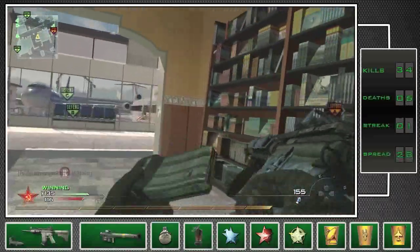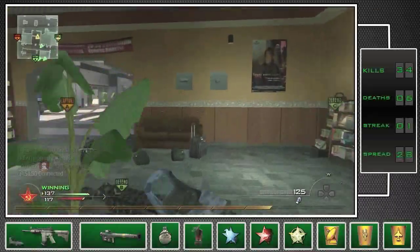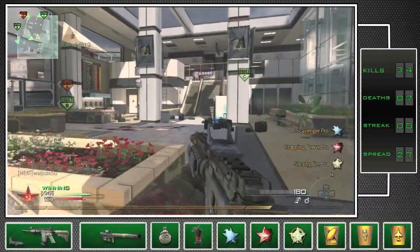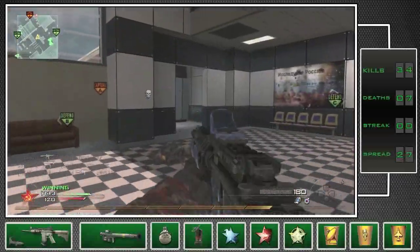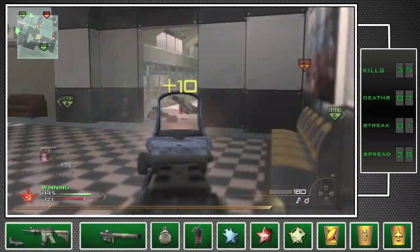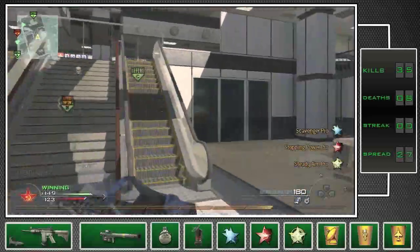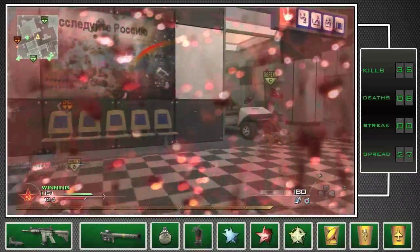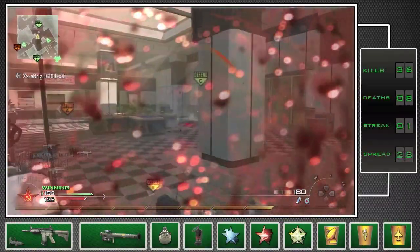Even in Domination, you can hinder your team by dying a lot because you're contributing to the enemy's killstreaks, and it's not good to constantly have an enemy chopper gunner in the air. In that case, I personally always run with Stingers, because there's really no point to a secondary other than with a sniper rifle. If you're dying a lot and feeding the enemy killstreaks, the least you can do is shoot down enemy air support to help your team and compensate for being new to the game.